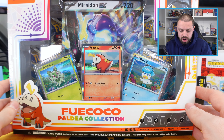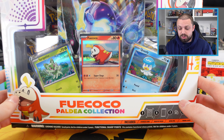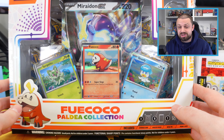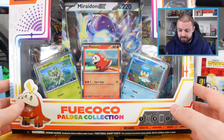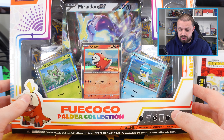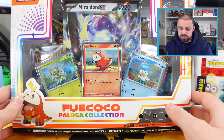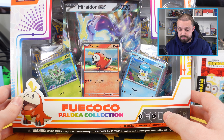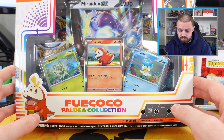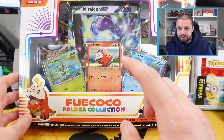We have got one of the new Paldea Collection boxes — pretty cool silver borders for the first time in the English set. We have got our first hands on some of the Scarlet and Violet cards. We get a couple of Sword and Shield packs in here, we don't actually see anything beyond the starter Pokémon and the legendaries from Scarlet and Violet, but we do get a couple of Silver Tempest and a couple of Brilliant Stars — some really nice sets to get with this.